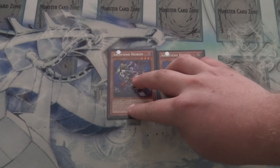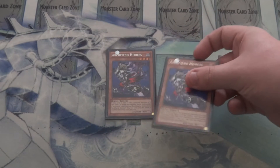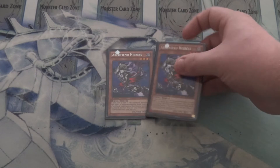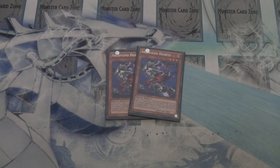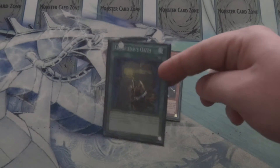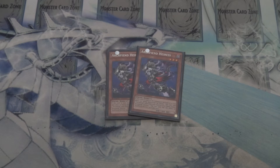And then we've got double Archfiend Eris. More of a minor key component, but either way for that initial start of play, she is definitely key to getting out your main spell card, which is Archfiend's Oath. So it will allow you to have that extra draw power whenever you go off on your Convulsion plays.